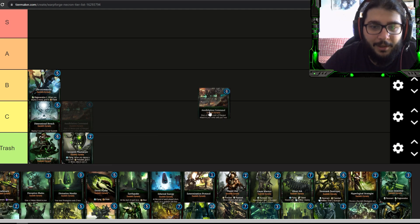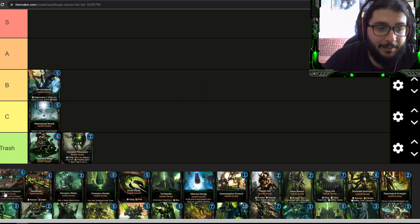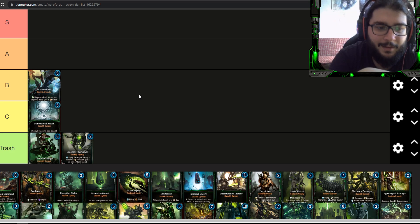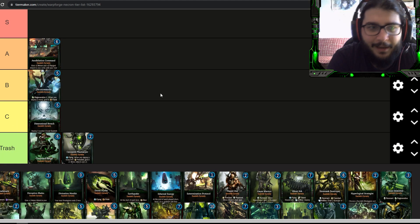Annihilation Command is another legendary that gives plus two melee and plus two ranged attack to all your units, including your warlord. This is a pretty interesting card — even with just two units on the board that's four bonus damage. In a scarab swarm deck it can definitely be a good finisher. I'd put this in A tier. It's not the number one legendary I'd want but it's still good, especially in scarab-style decks.